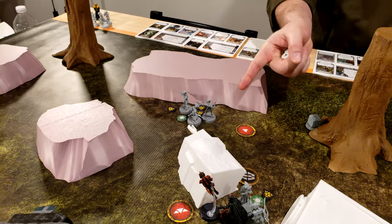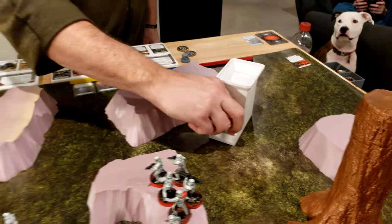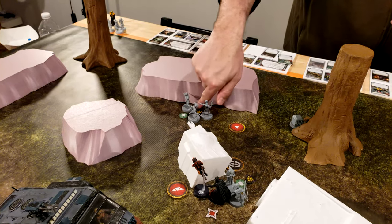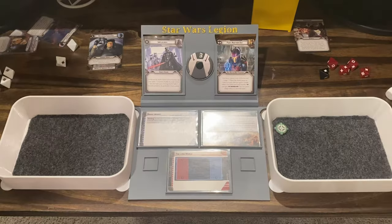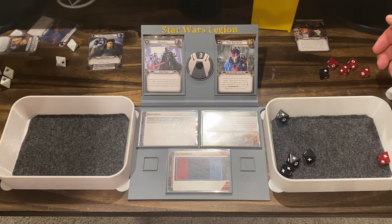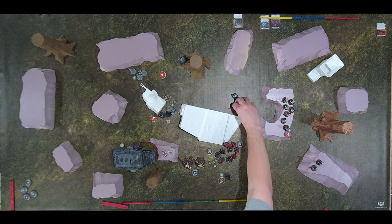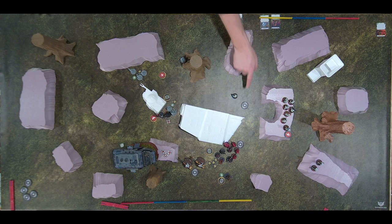Activating these poor Pykes who are suppressed all to hell — rolling for suppression. Two off, down to one, so you have one action. They're going to shoot at the Blue Squad — just stand there and trade fire. Four hits. I don't have any dodge. I save one — three dead. You took off the wrong dude — you're the leader.